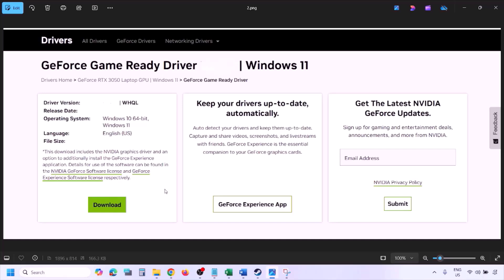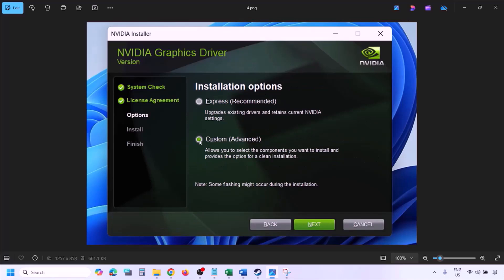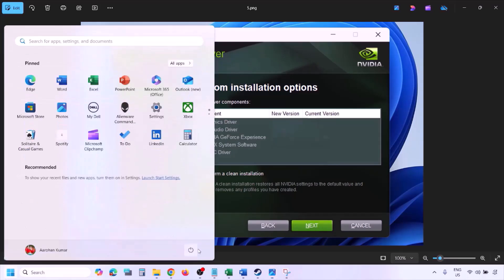Once the download is complete, run the exe file. Click Agree and Continue, then select the Custom option instead of Express, and click Next. Put a check on the box which says 'Perform a clean installation,' then click Next and let the installation complete. Once installation is complete, restart your computer and then launch the game.